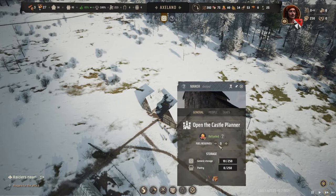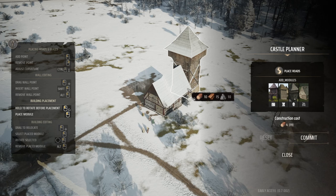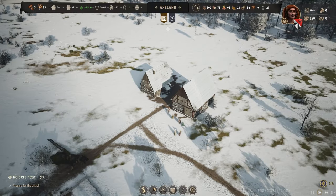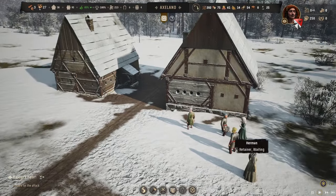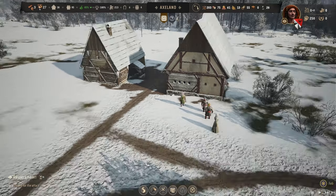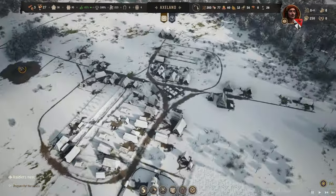I think we can add another structure to the manor — let's place the garrison tower and connect it to the main building. It looks nice when you conjoin the two together. The people living in the manor are like your lieutenants or captains.